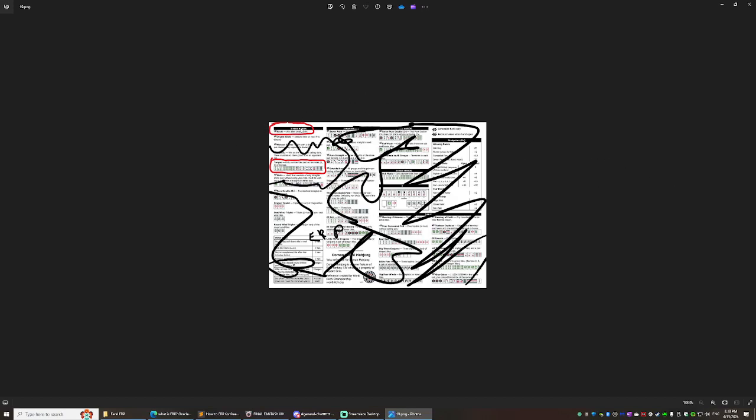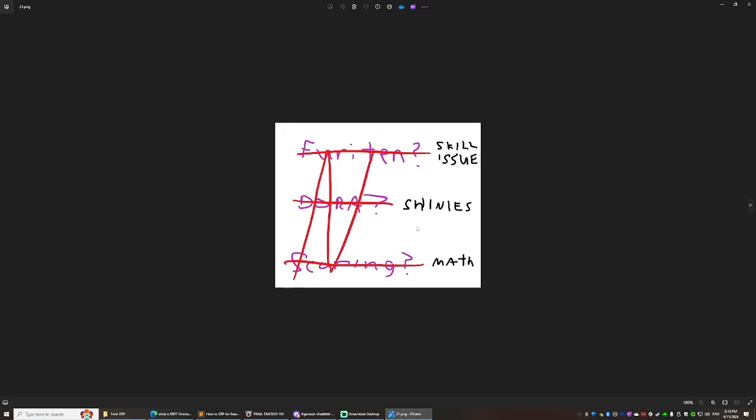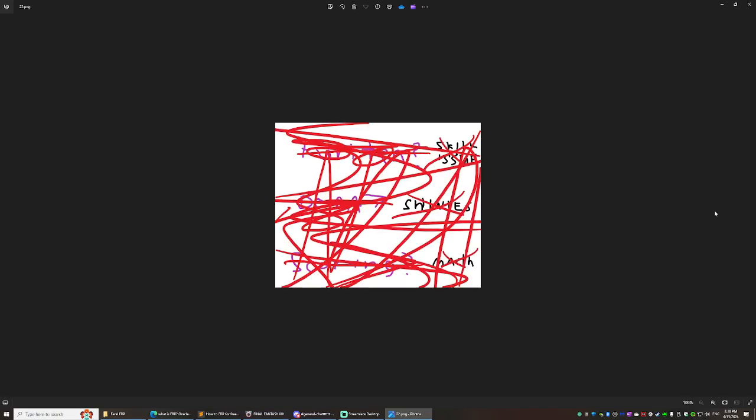There's a concept called open and closed hands. If you call a tile, that opens your hand and denies you from doing Riichi, because Riichi demands a closed hand. All Simples can be open. There are also concepts like Fu, Ten, Dora, and scoring — don't worry about them. Fu means you're a bad player, Dora are shiny tiles worth extra points, and scoring requires math.